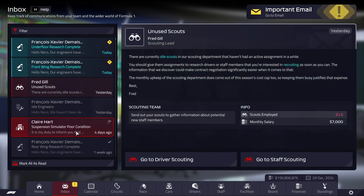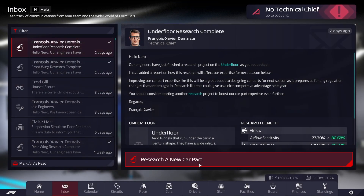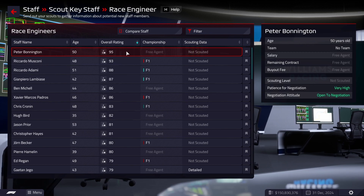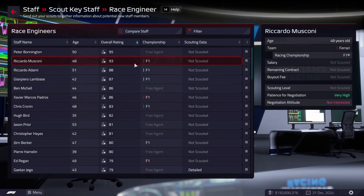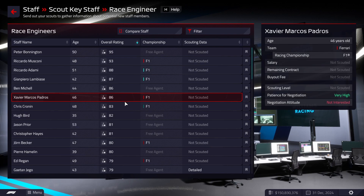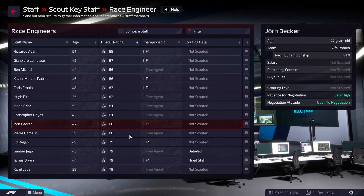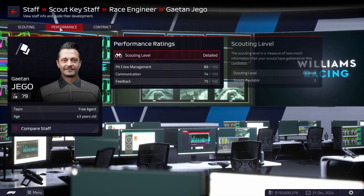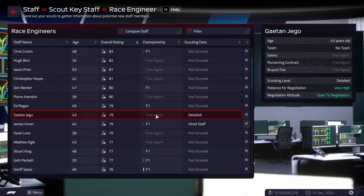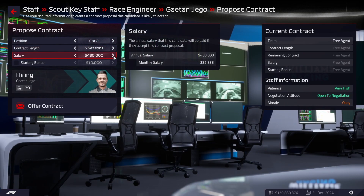Idle engineer, suspension in poor condition — we're going to be upgrading basically everything because we need the extra cooling next season. We're going to be hiring new staff here. Race engineers — we could try to get Bonnington, he's open to negotiations. Ben Michael we could get too, but I think we're just going to resign. We could also kidnap Checo's engineer. Actually I think we're just going to get Yago back — his pit crew management is already pretty high and that's really the only thing we care about. So we're just going to resign Yago, put him on Car 2, five seasons.